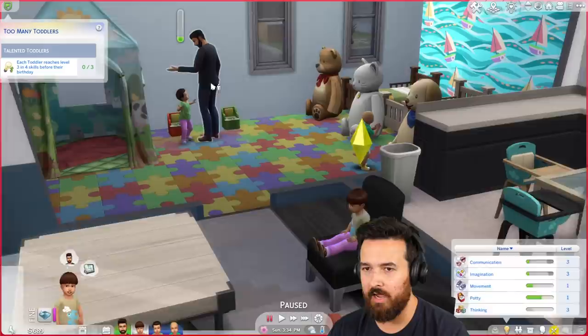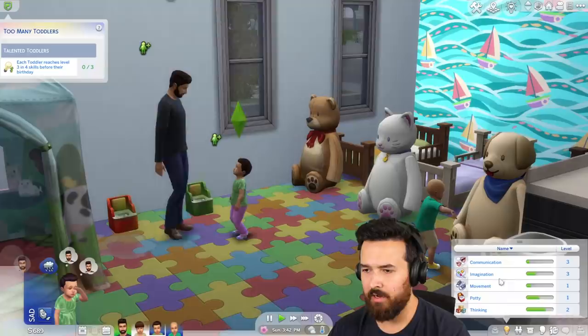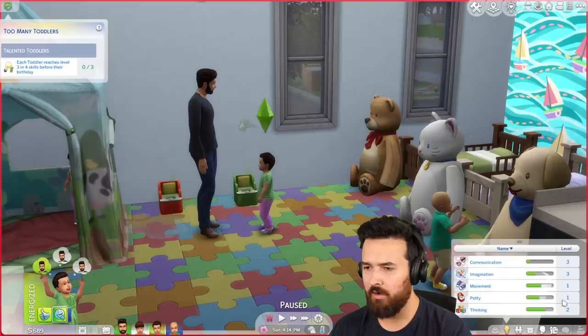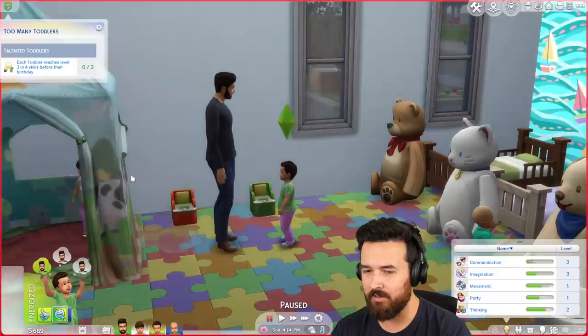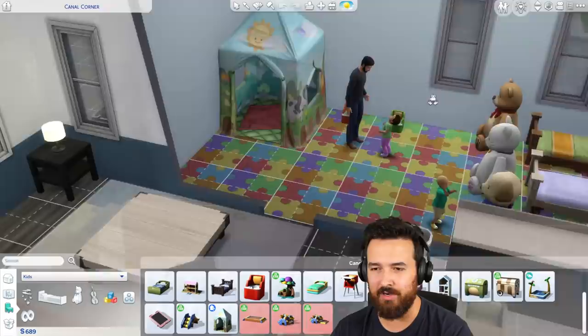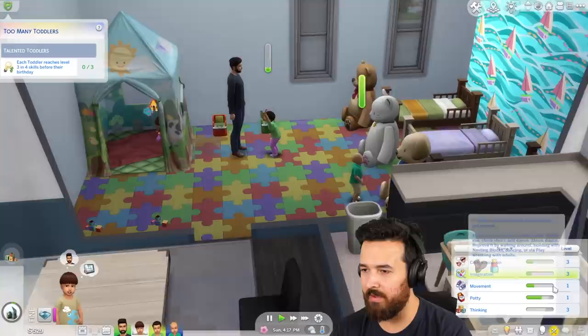We're just going to get one more skill up — either potty or movement. Let me just see — if I say play, so we're doing play, yes, that does do movement. Is it quick? It's pretty quick. I feel like play is limited. That was pretty good, 55% we're up to. So for you, potty is only level one but you're pretty close to potty level three. Let's do more potty train, and this also gives us a movement skill as well. I assume the tablet does too — maybe it'll help.